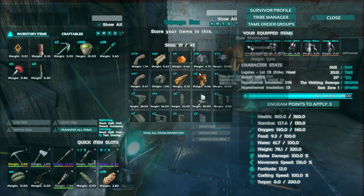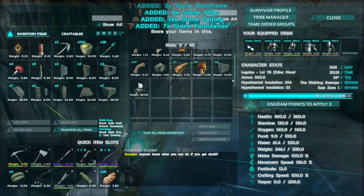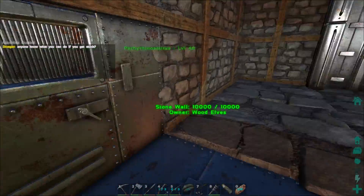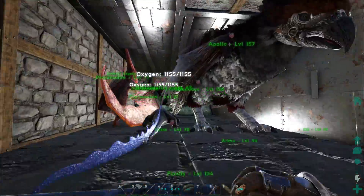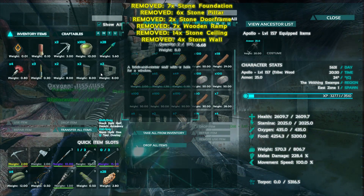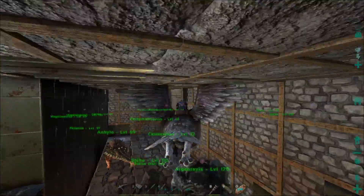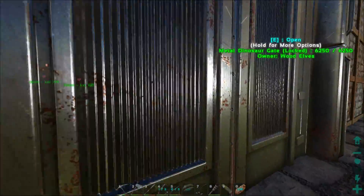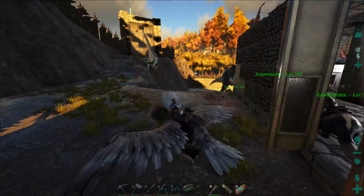I've built up a decent amount of stuff to get started. Actually, I just remembered we built a raft for the fishing episode — if it's still over there we can just use that one. They usually don't get attacked much if there's nothing on it. It only had a chair so it should be fine. Let's load everything into the argent — he's got like 800 weight, pretty decent. Once it gets to 1k I'll be really happy. Let's go find that raft.